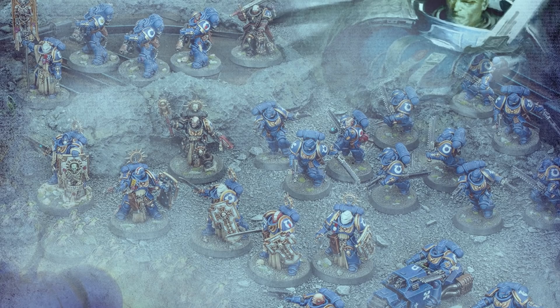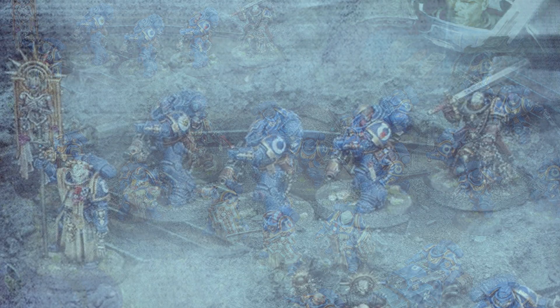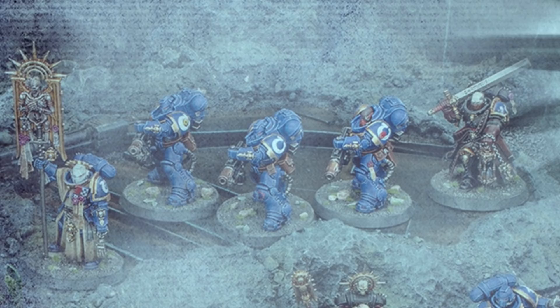So let's quickly jump through it, look at all these models, and I'll give my thoughts and feedback. Starting at the top, which shows off four brand new units. From the left side, we have what looks like a brand new Ancient with all robes on him, and his banner has something like bones on it. For me, this is full-on Black Templar-ish.